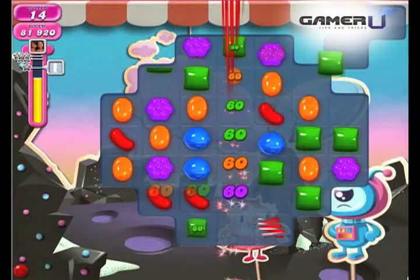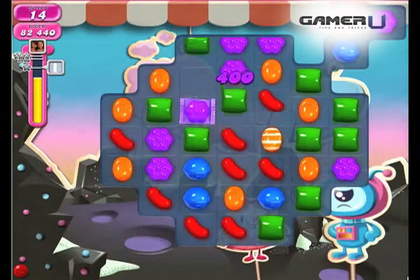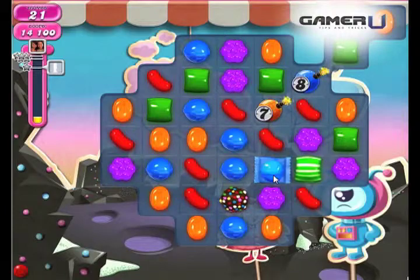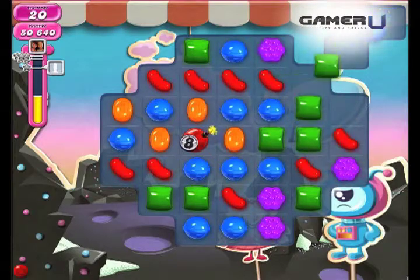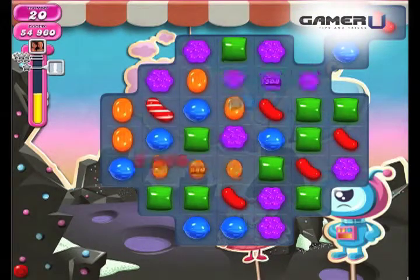The combos that help you earn lots of points are Color Bomb and Striped Candy, Wrapped and Striped Candy, or Wrapped and Wrapped Candy. The most effective combo is the Color Bomb and Striped Candy — many of the same type of candies will disappear on the board. That's it and good luck!